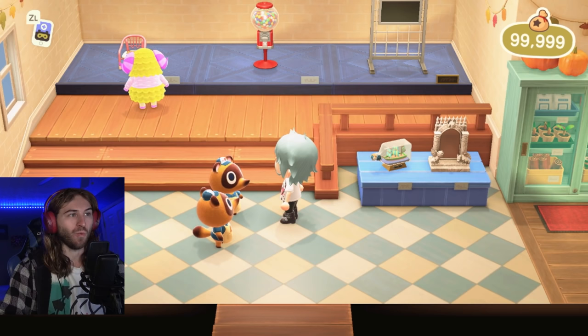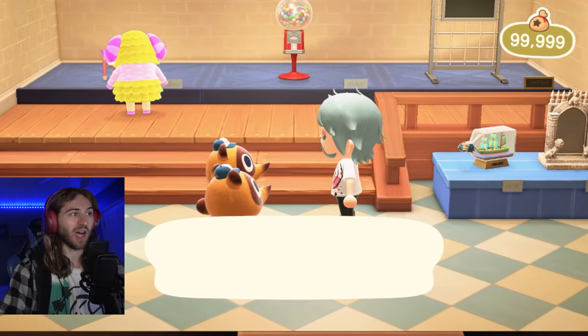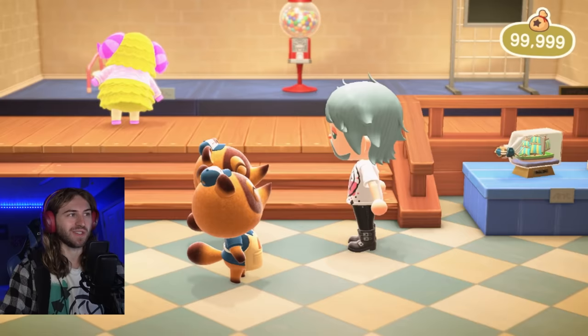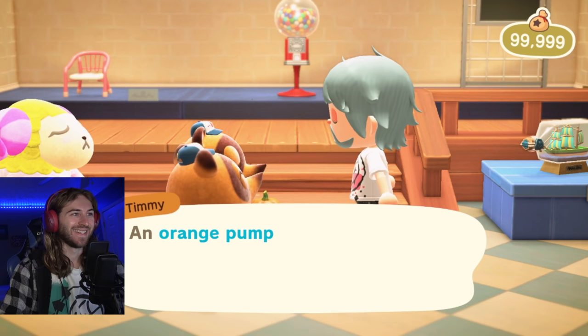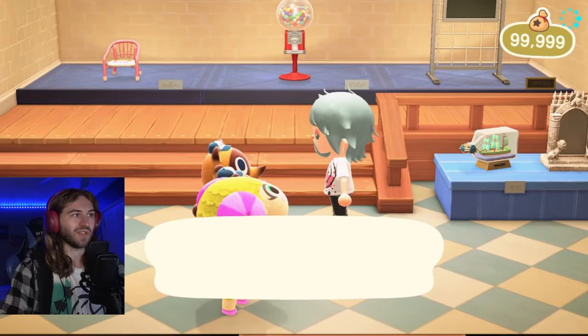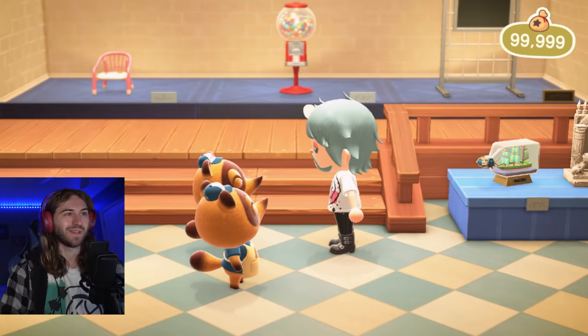So we know each Pumpkin is worth 350 bells each — that's with the Bell Boom Ordinance being turned off. Let's see how many bells it is with it turned on. We're just going to sell one Pumpkin this time to see how much it is. Ooh, 420 bells! Wow, that's quite an increase. So let's go ahead and sell 107 Pumpkins and see how many bells we can make.